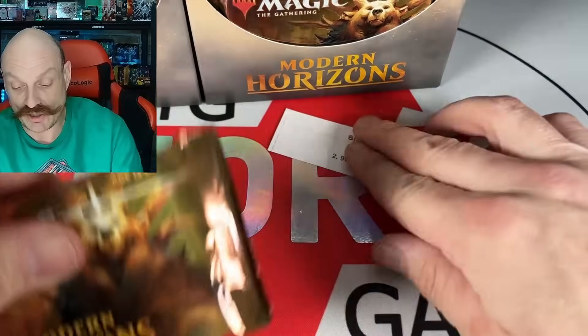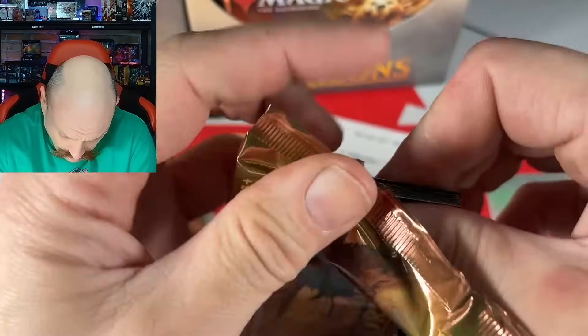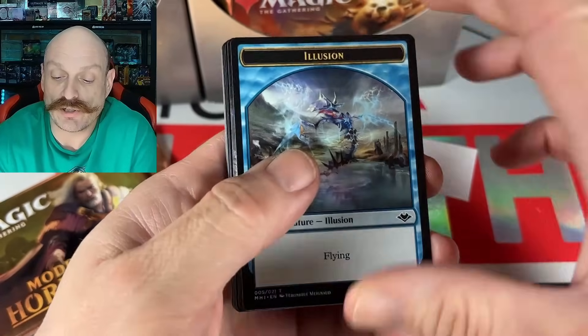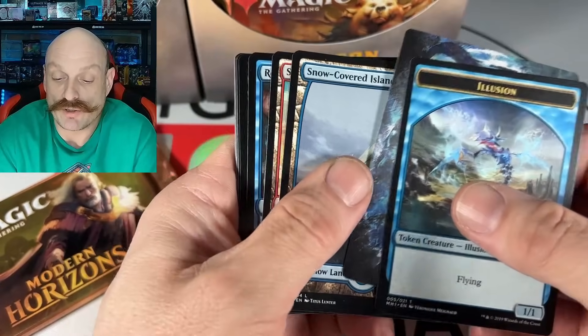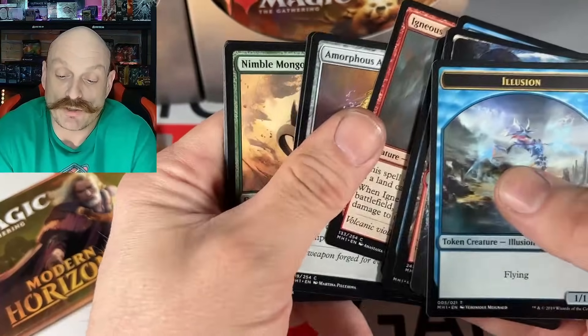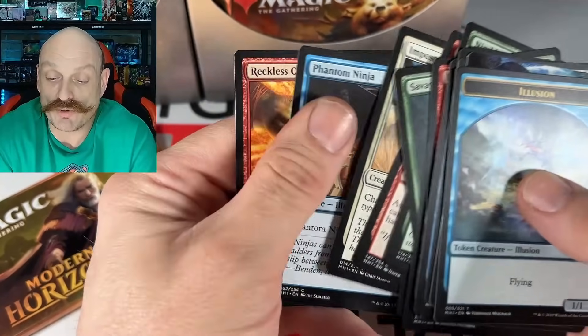9-6-8 Jake! Alright Jake, let's do it, man. Good luck. Ooh. Illusions. No-covered Island. There it is, yep — it's the good one. Ooh, sun-baked. It's not good anymore, not what it used to be. Ooh, Nimble Mongoose! Top four, but... Nimble Mongoose is nice.